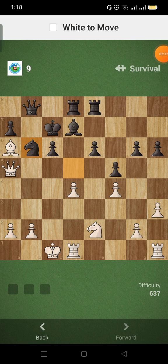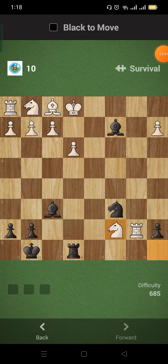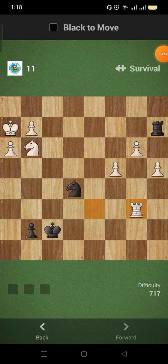Queen to e5 — that's mate. This is a bishop pair. Where to give a check next? The knight — knight to d4 — that's mate!